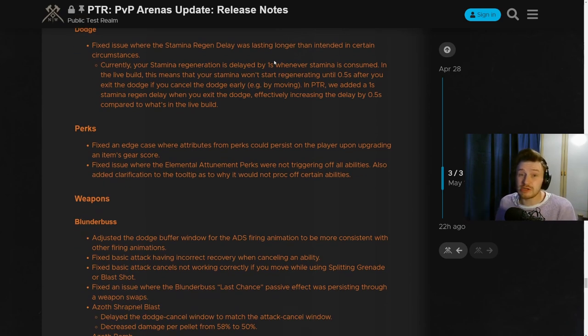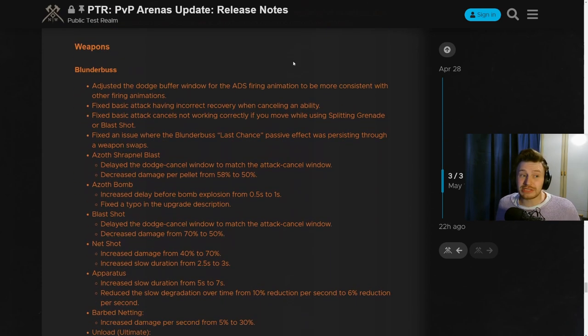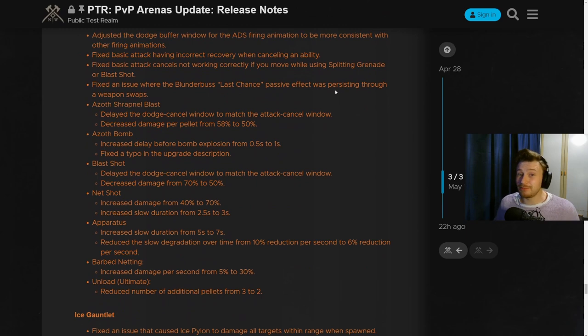On perks, they've fixed up a couple of things. The main one is that Elemental Attunement now actually tells you which abilities would proc it in the tooltip, so you can more accurately determine where and when you should be getting that proc.